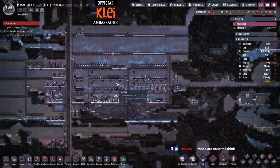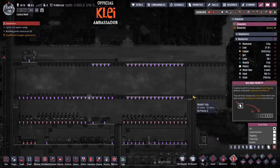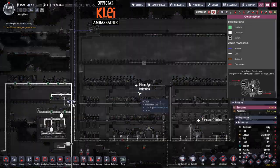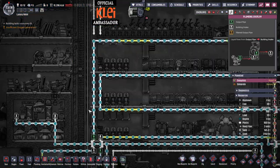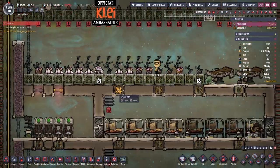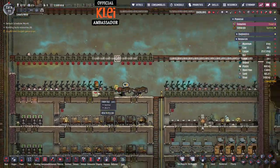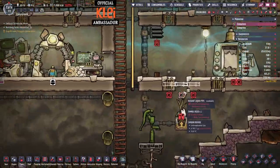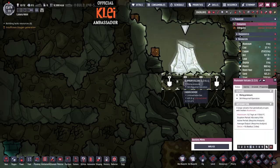The mealwood is coming, I just need to finish the heating loop first. I keep calling it the cooling loop even though it's definitely a heating loop — they're basically the same thing. Adding this lead in here will cool down the oxygen coming in just to even it out a bit more. We really need to get rid of these hatches up here because the hatches will eat the mealwood — sage hatches especially. Keep hatches away from food.